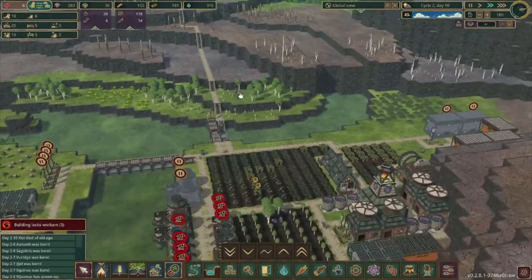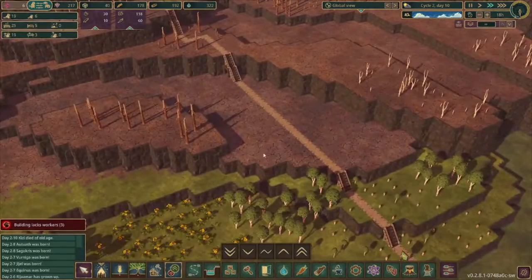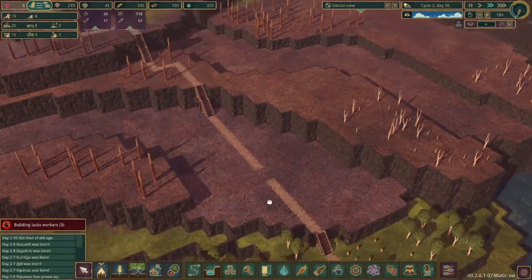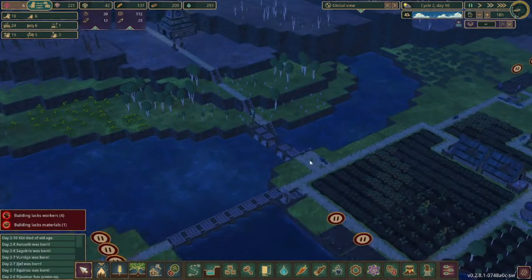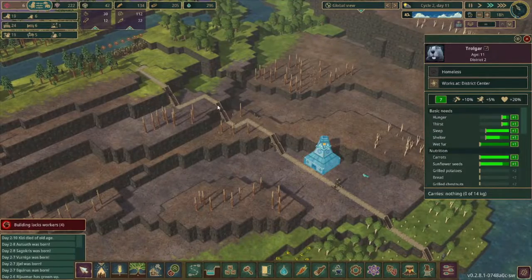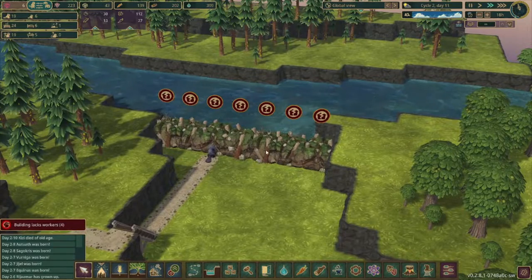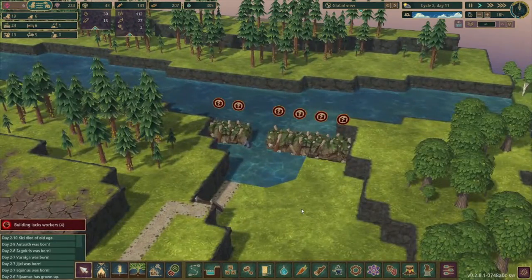Now, how can we do that? What we can do is set up another district here, and then we'll be able to transfer someone there to demolish that. Who is the unlucky soul? Trollgar. Rise and shine — gotta get the barrier demolished. He's gonna wade through the water. He's braving the elements.